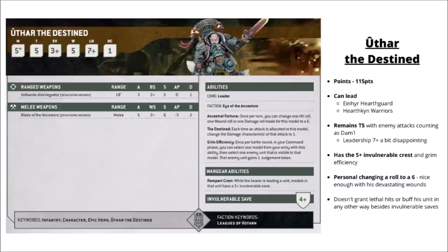Uthar the Destined is 115 points — 25 more than the Kâhl. He's both more durable and a bit more dangerous: his Blade of the Ancestors gets 5 attacks at strength 6 AP 3 damage 2 with devastating wounds, and he can generate an automatic 6 once per turn when doing damage. He still hands out judgement tokens but his other special rules are personal ones that don't help his squad — he doesn't give lethal hits like the Kâhl does. He's very hard to kill, with a rule that reduces enemy damage to 1 when targeted individually. Overall though, he feels like a bit of a secondary pick compared with a cheaper Kâhl who brings lethal hits as well as more squad threat.